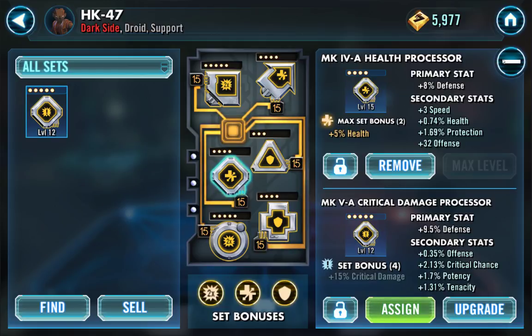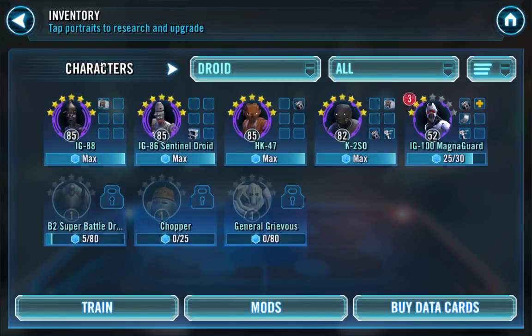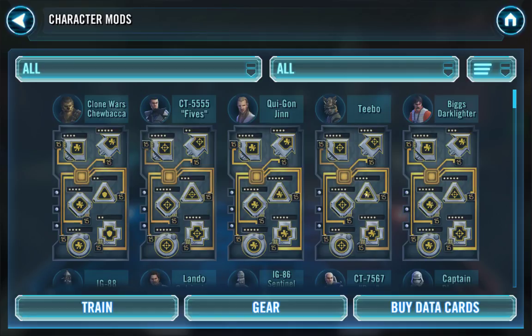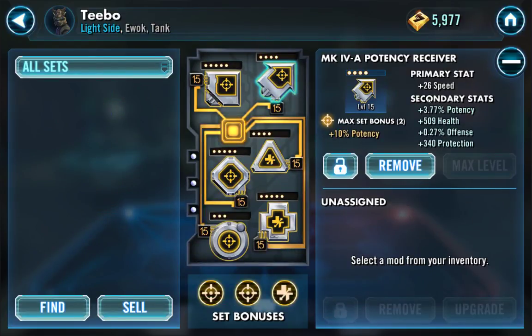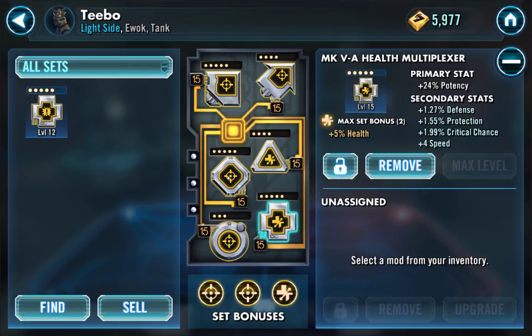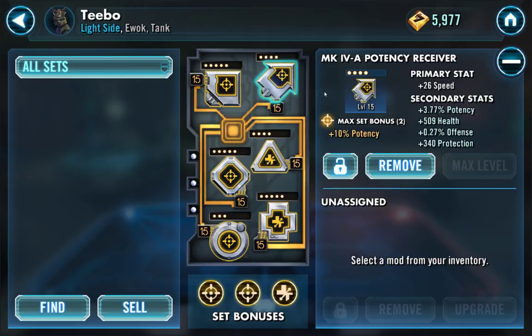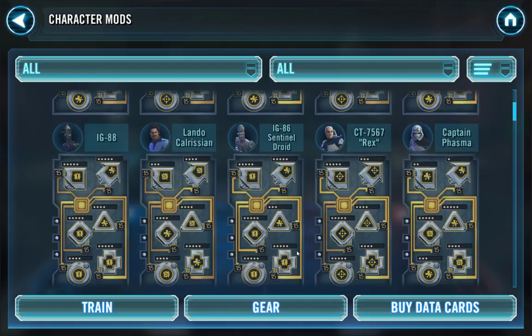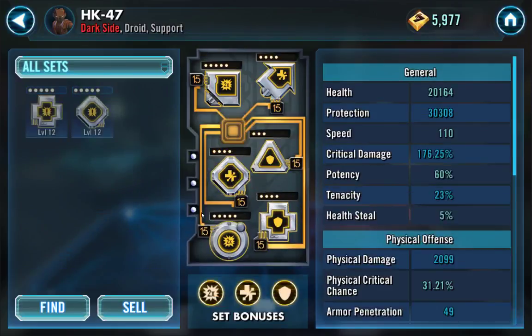With landing HK's debuffs I want potency — I like it a lot. I do have some guys with potency mods, so let's take a look. Teebo's got a 26-speed mod here plus 3.77% potency, so that's actually really good. And this one has three speed, 3.53% potency, and 5.19% crit chance. This might be a really good mod to take off Teebo once we go into the raid. I would take this diamond as well as the speed arrow, and HK is going to be much better — plus he'll get that two-piece potency bonus.